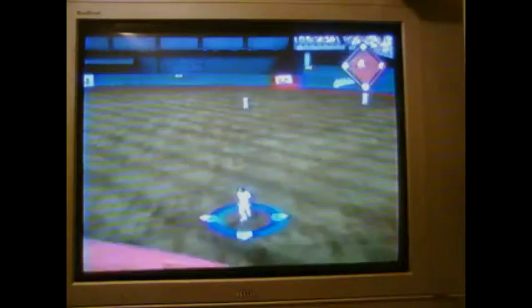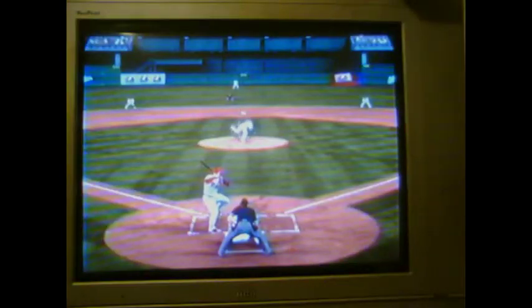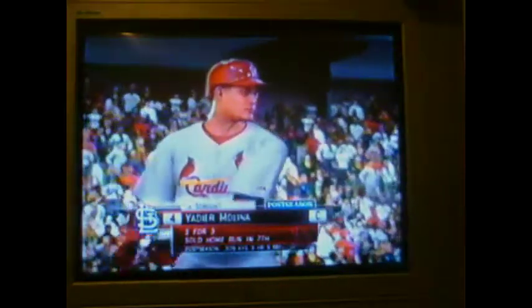Matt Holliday will try again after hitting that two-run homer his last time around. Hit hard back up the middle — Coco coming in, but this drops for a hit. This is tough duty here as a pitcher. That's not the speed of the pitch down there; that's the speed of the liner going out. When a guy squares up a hard fastball and sends it back up the box like that, look out.